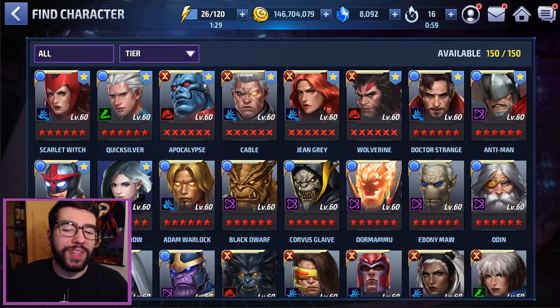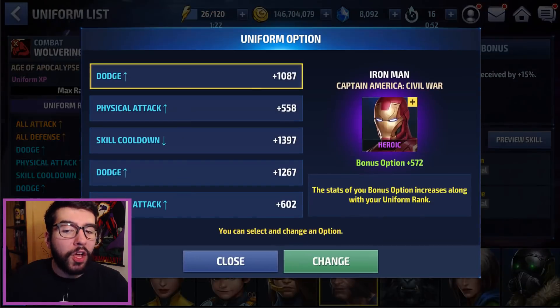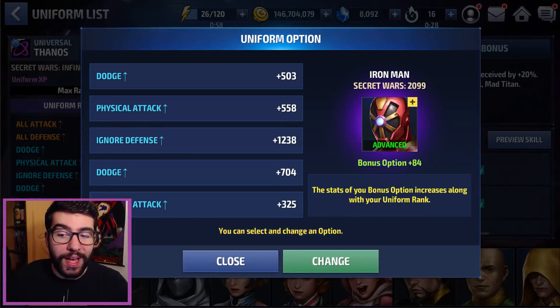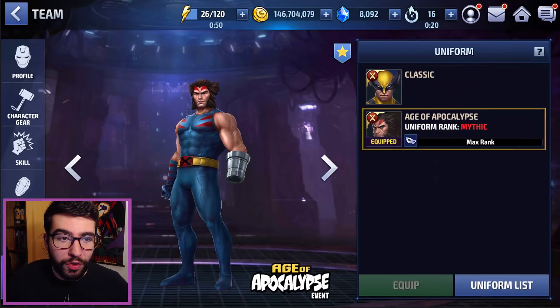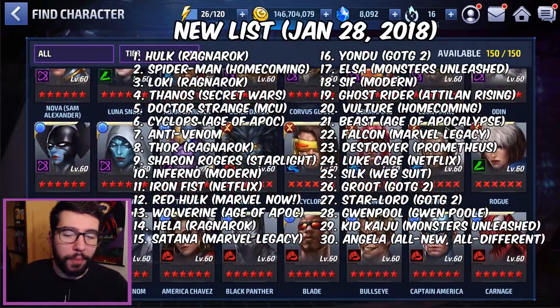The last factor I could have considered but didn't was secondary uniform options. For example, for Wolverine, if you're getting his uniform and want to make it mythic, you'll need Iron Man, Karnak, Red Hulk, Winter Soldier, and Thanos. If I had more time I could cross-reference good uniforms to see which ones also pop up as uniform options, which would increase their value exponentially. But with 30 uniforms that's 150 options, so we're going to skip that for now. Let me know if there are any really good ones that apply to multiple uniforms, like Angela's or Winter Soldier's.